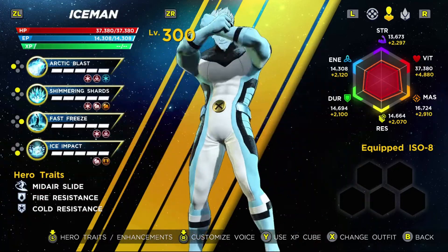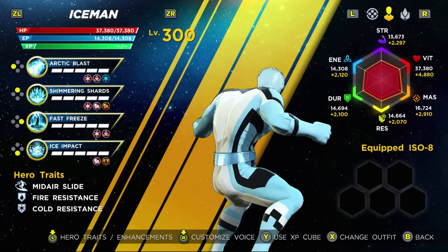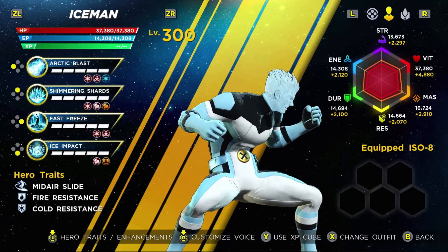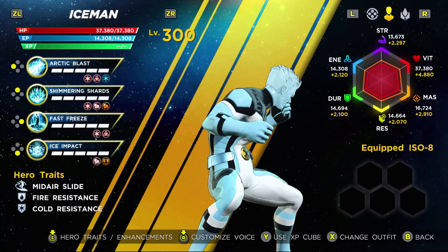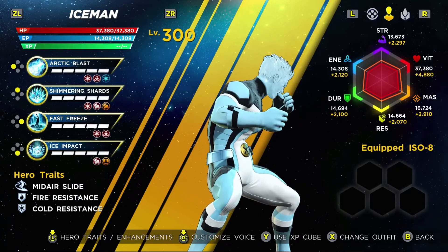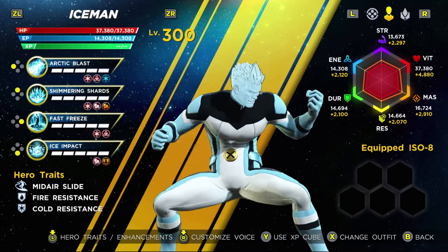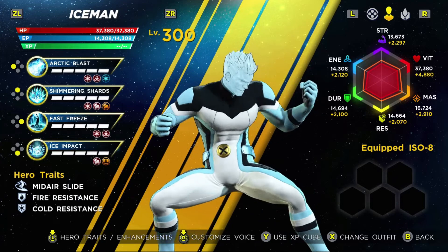For Iceman, I actually prefer his All-New X-Men outfit that is mostly white with the powder blue accents, because that ties in really well to Iceman's design and how he converts his body into ice when using his powers. I don't particularly like how they adapted the alternate coloration of the default skin because it's not as faithful to the original design for the character. I just don't think it works as well for him as it does other members of this cast.